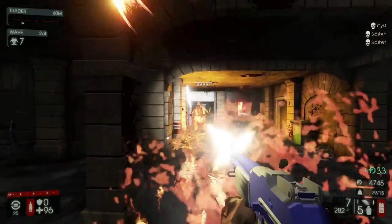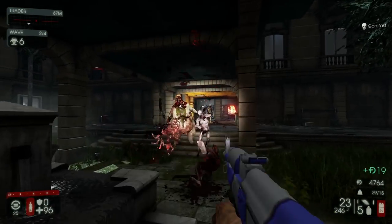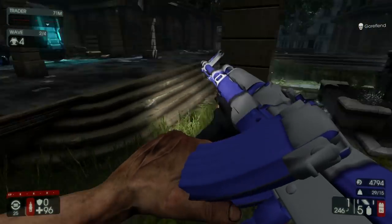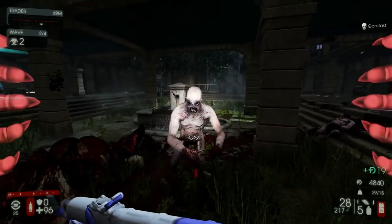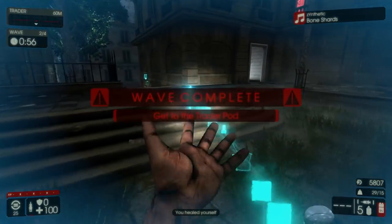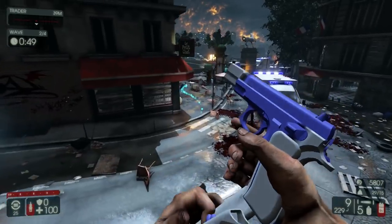It's kind of awesome just to play with different weapons even though they don't have textures — it's still kind of fun. These weapons aren't assigned to any specific perks right now so they don't have perk bonuses. That's why I'm playing Survivalist — the Survivalist can handle pretty much everything. The most underpowered weapon here was those dual pistols — they don't do jack.